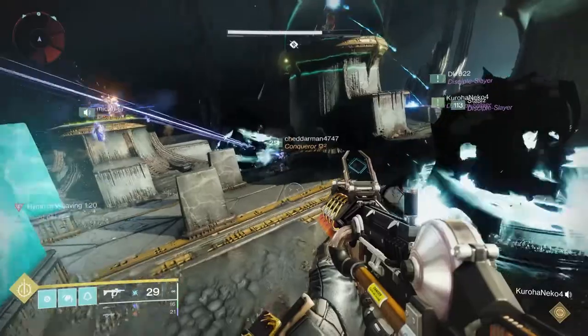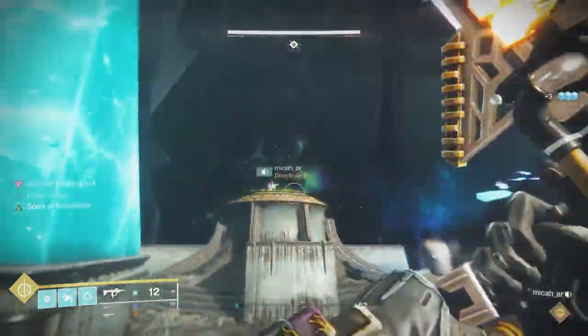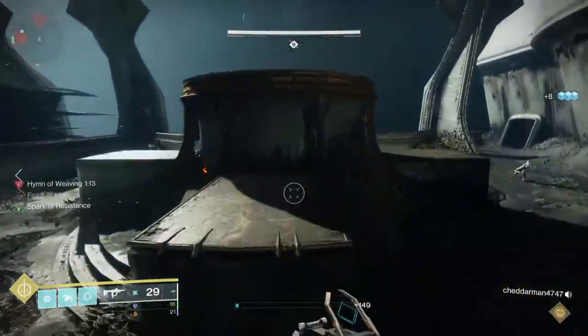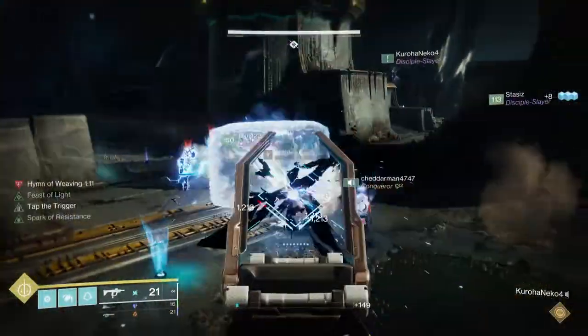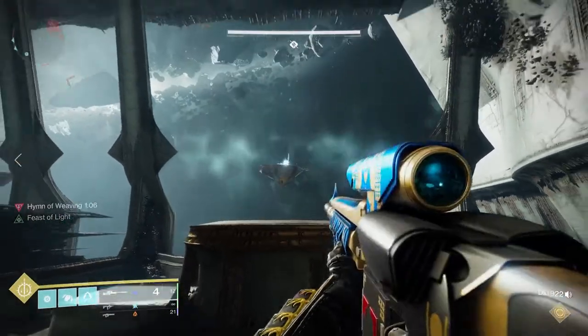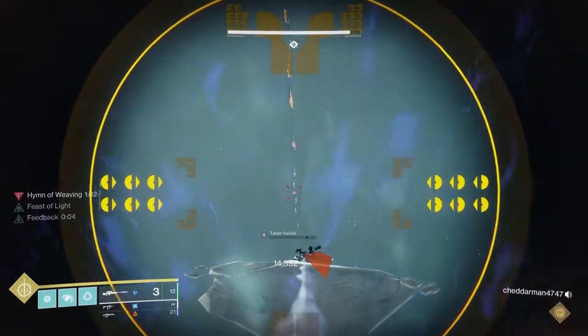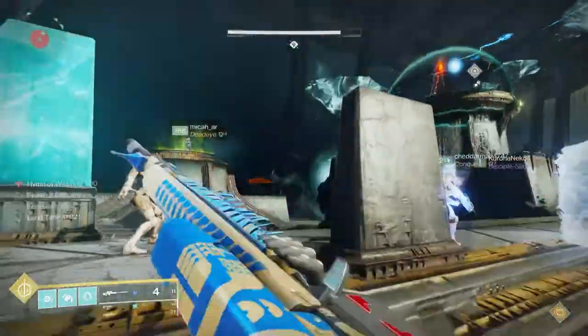Now, if you do happen to be on a plate and you jump off before that happens, don't jump back on. You'll have to have someone else cover that plate. That's because we did that a couple of times in our run and it failed for that reason. The rotation method will actually work because there's no chance with the rotation method that you'll actually be on a plate more than once.